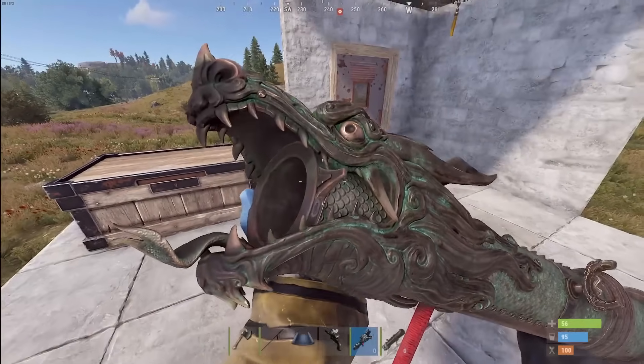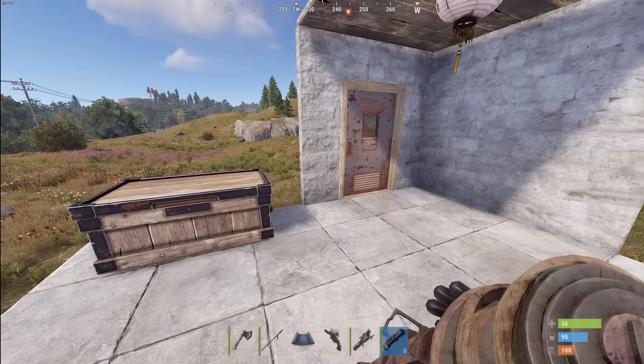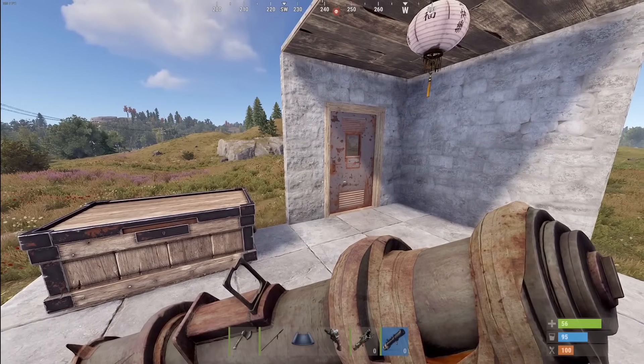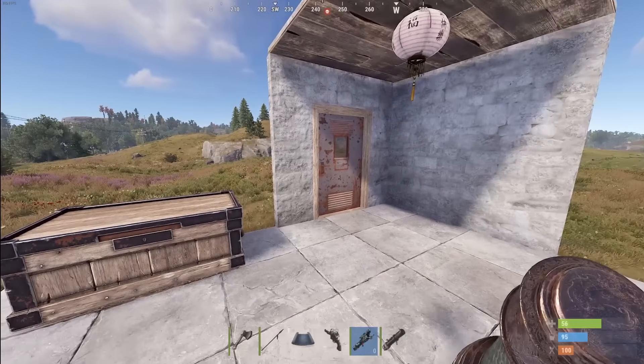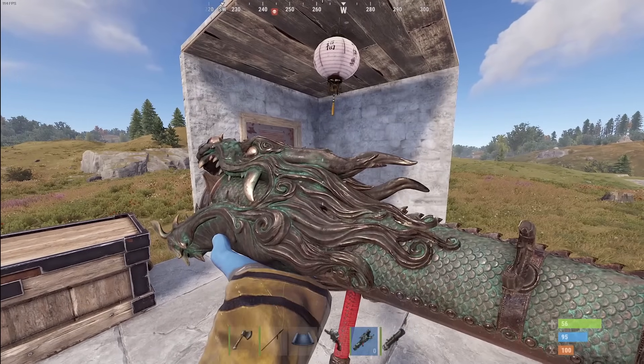The special inspect animation is only for the dragon launcher — the regular rocket launcher still has its old inspection animation. That custom inspect is one of the really cool things about this skin.